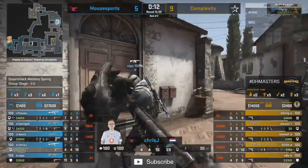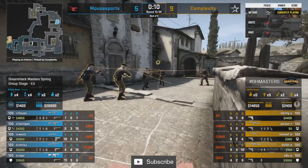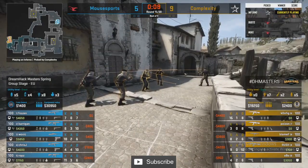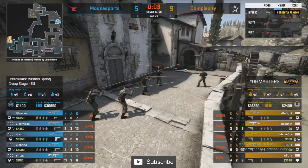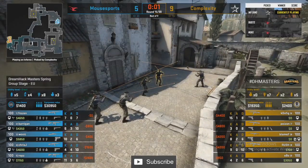Now they can buy up for the last of the half, and Mouse Sports can recover. Six rounds — it's not the end of the world. Get a pistol, convert it, and suddenly you're in the same boat as Coal. You're just on the hardest side to convert. Let's see what happens for Mouse Sports — they're still in this game.